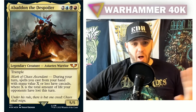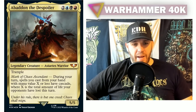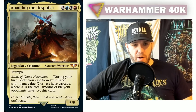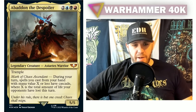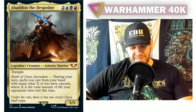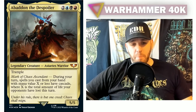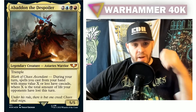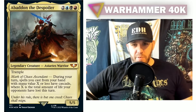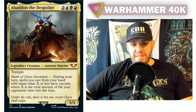The last card I'm covering today is one that got spoiled a long time ago — almost a year ago, around December. Abaddon the Despoiler: two blue, black, and red — Astartes Warrior, 5/5 with trample. Mark of Chaos Ascendant: during your turn, spells you cast from your hand with mana value X or less have cascade, where X is the total amount of life your opponents have lost this turn.